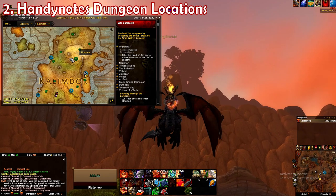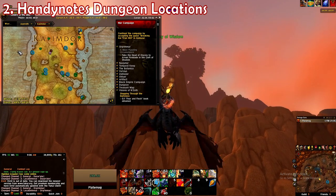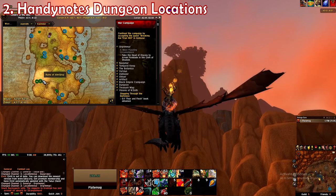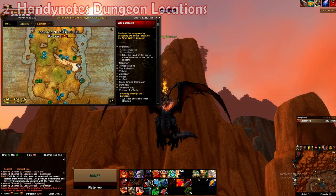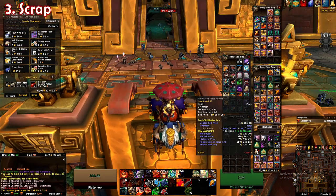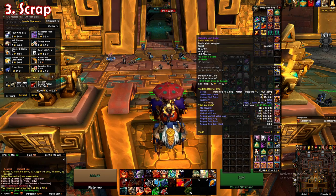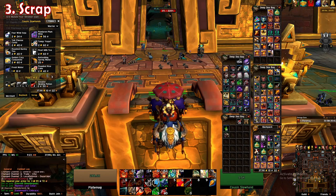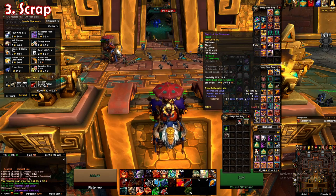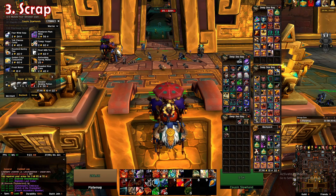The next two add-ons are much simpler. The first one is Handynotes Dungeon Locations. For new players, it's really hard determining where each dungeon and raid is located, so this add-on will highlight all of the entrances on your map to make them much easier to find. The final add-on is for inventory management and it's called Scrap. As you run old instances, your bags will quickly fill up with tons and tons of useless garbage. Inventory space quickly becomes a limiting factor and it's easy to waste hours sifting through all your trash. This add-on lets you mark items as junk, so when you talk to a vendor you can click one button and quickly sell all your marked items.